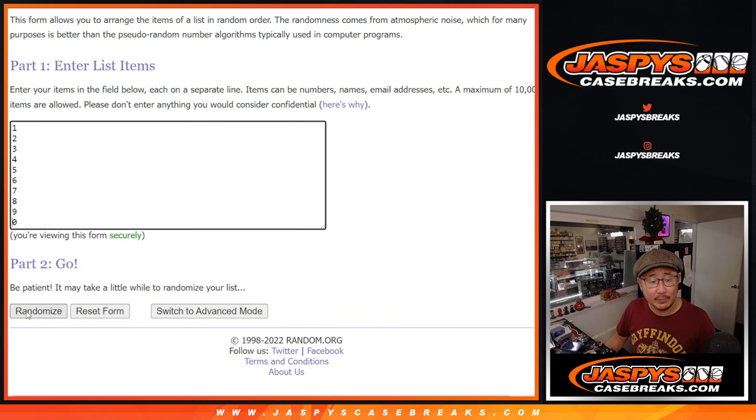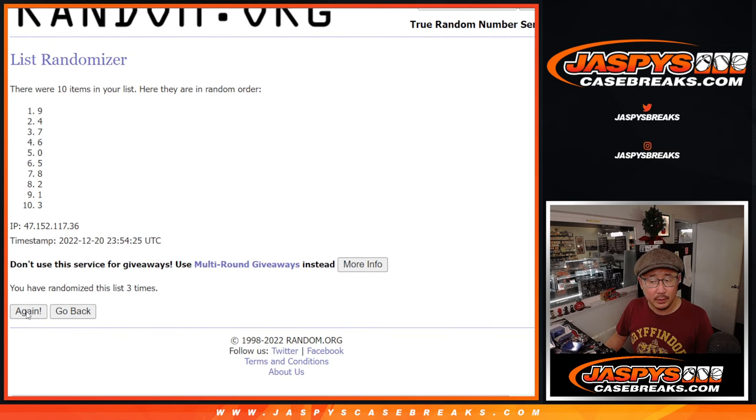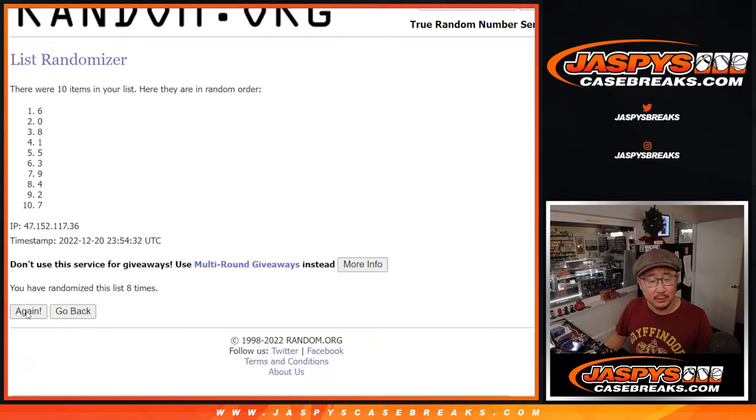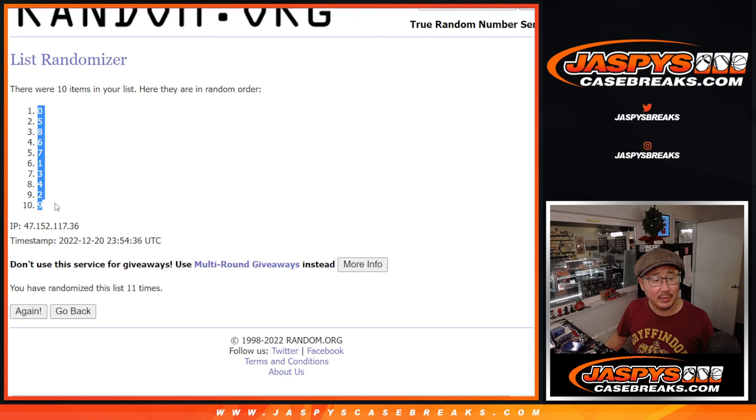We got 11 times for the numbers. One, two, three, four, five, six, seven, eight, nine, ten, and 11th and final time. We got zero down to nine.